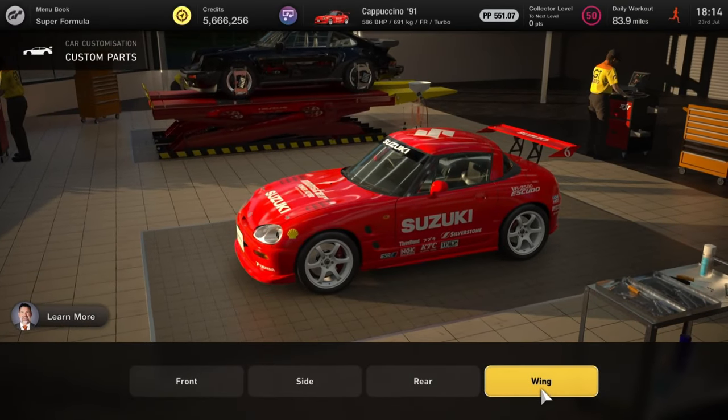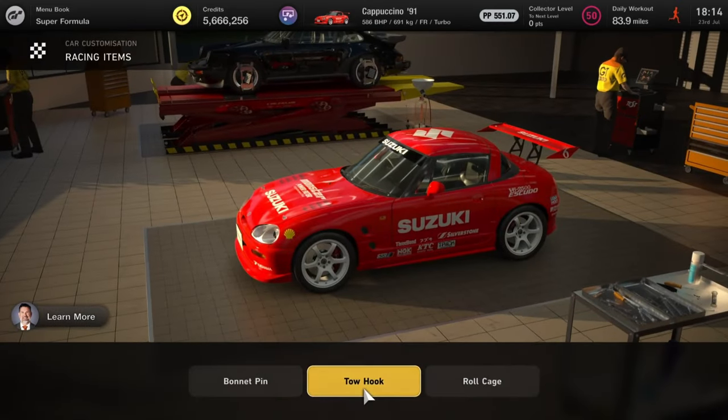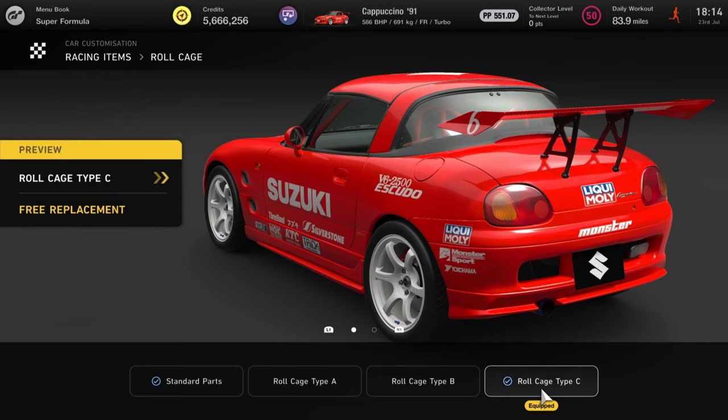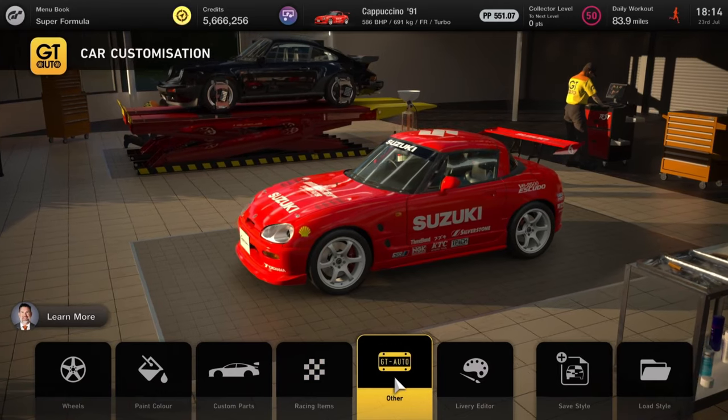Under racing items, I've got bonnet pins and tow hooks on - those don't really matter. But this does: roll cage Type C. For some reason it adjusts your PP rating, probably increases rigidity. Make sure you have that on - it's dead important.